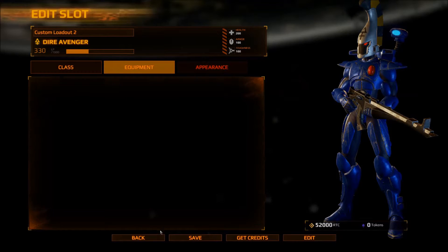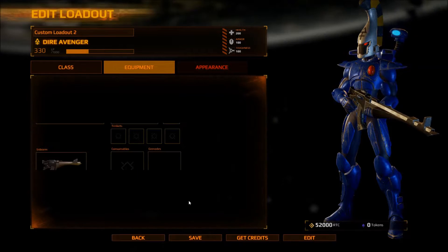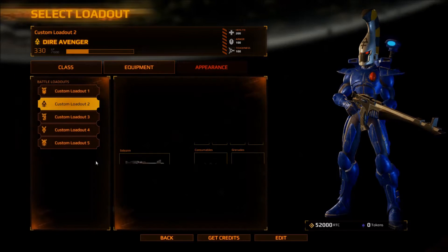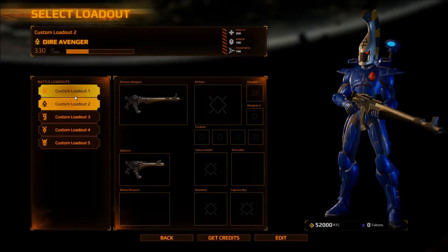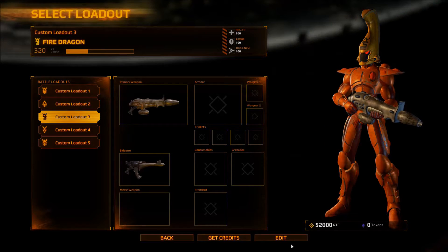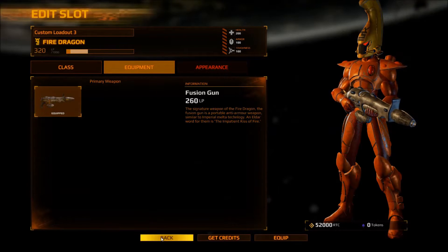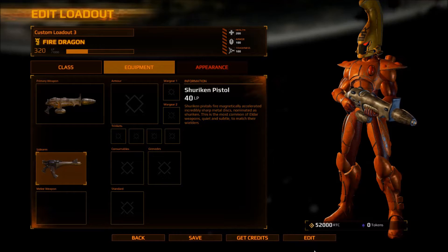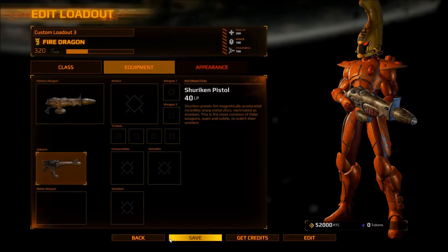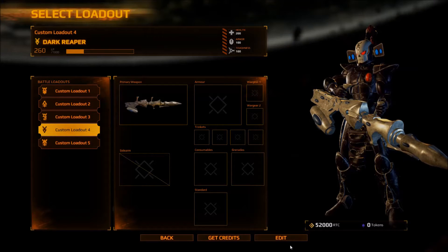All right, they got their own special type. Next class — Fire Dragon, Air Avenger, Striking Scorpion, Fire Dragon. Yeah, I know nothing about the Eldar. I only know Imperium factions pretty much. Saving — that's fine. Dark Reaper — they're heavy.